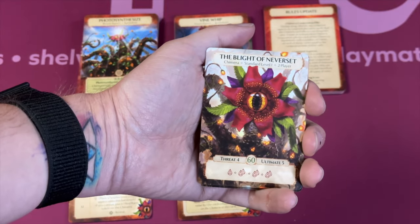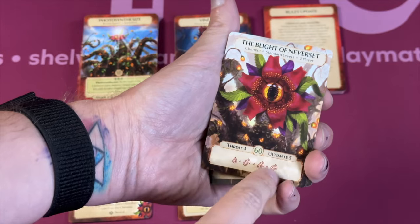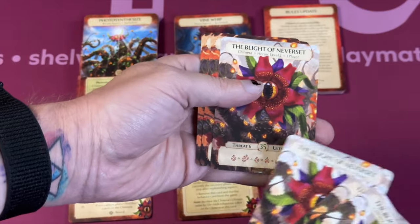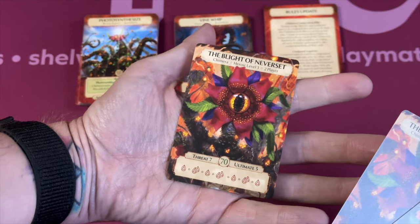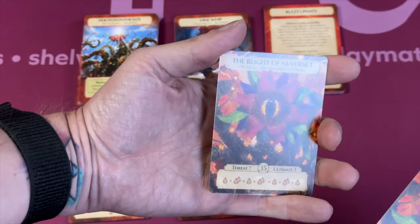If you look at the other side, it shows what you need for two players — it doubles the hit points and requires more tokens for the ultimate. You have all these different difficulties adding more threats each time, higher hit points, and sometimes lower ultimate thresholds depending on what side you're playing. You can go all the way up to Heroic, which has a red card, so I think I'll stay away.